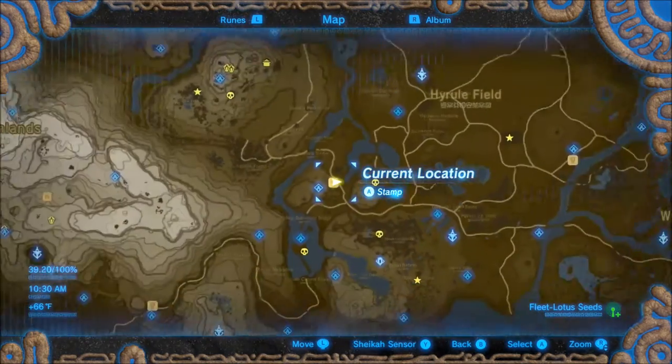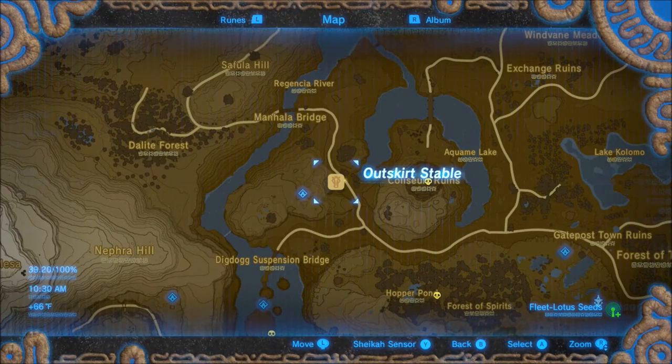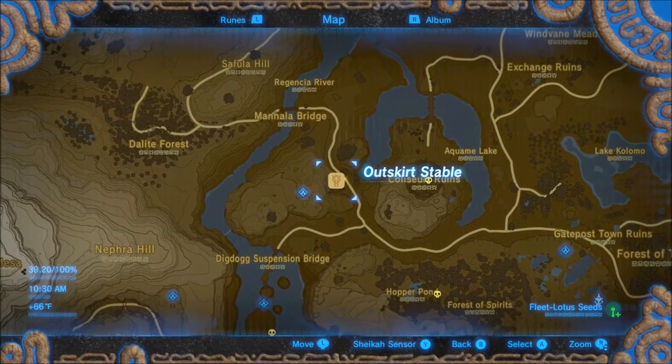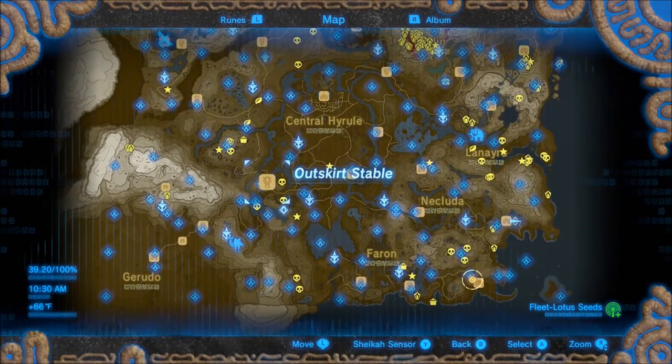First off, what you're going to want to do is come here to the Outskirt Stable. You may be able to do this at other stables — this is just the one that I noticed it at. So shoot on over to the Outskirt Stable.